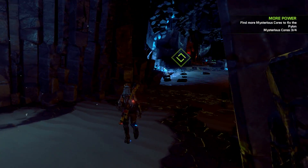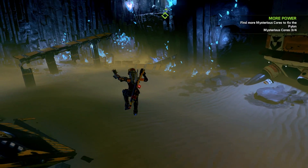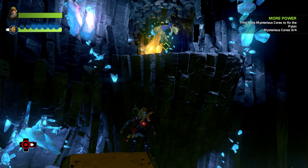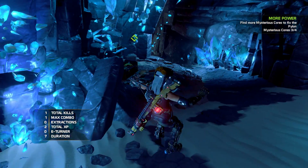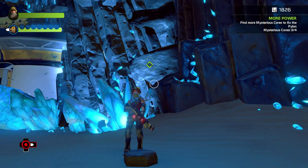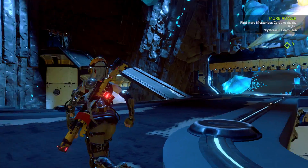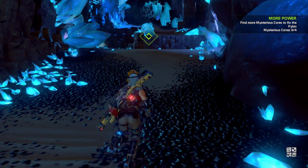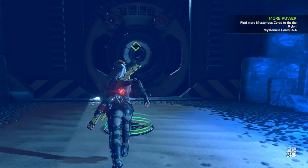So I'm going to find the next core part — or mysterious core — and then stop here and continue. I'm taking my time with this game. Let's follow this green marker. I think I need to go up there, over and in here. So the fourth core should be over here — the fourth mysterious core. I need two to unlock here — interact.